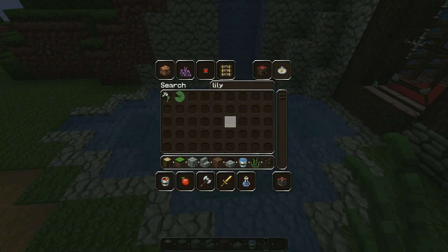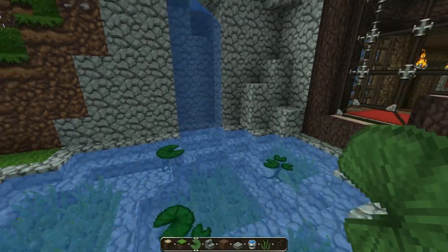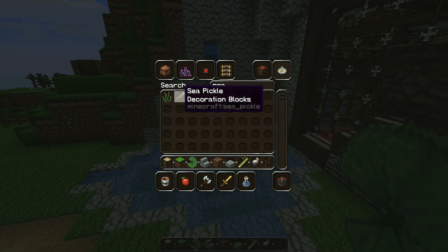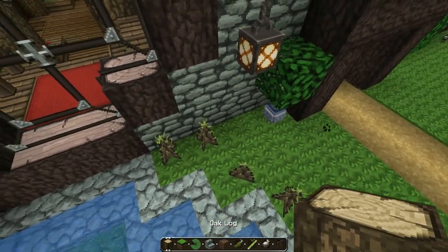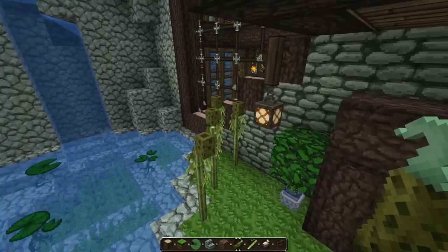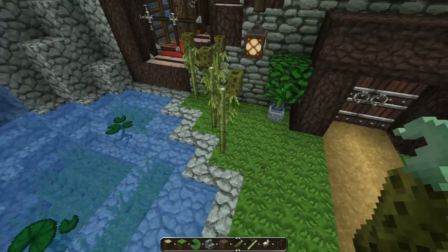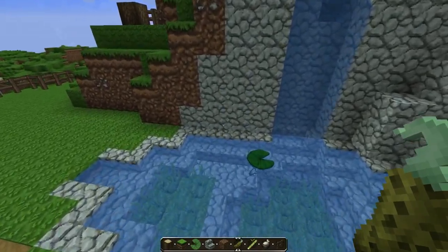We will put some lily pads down. Lily pads. Bam. And right there. There we go, that's looking good. We'll get some bone meal, and bamboo, and sea pickles — because this is my favorite new thing I like to do. Bone meal — bam. The sea pickles are always in the middle. The problem is the bamboo — that's what the problem was. That's looking pretty sweet honestly.